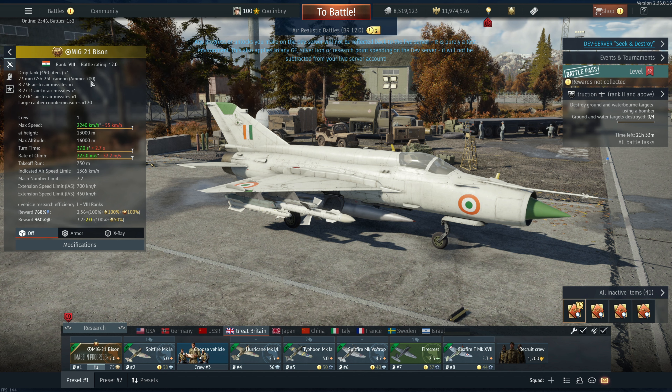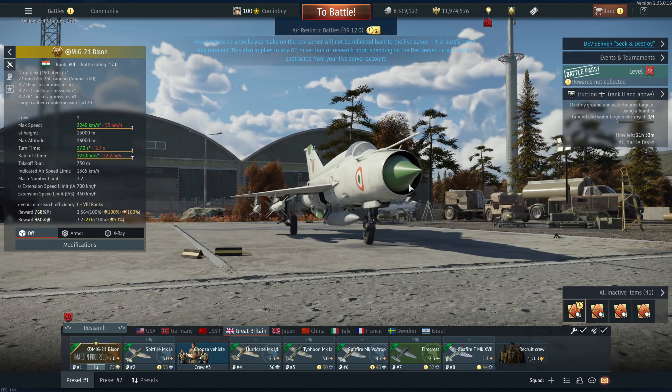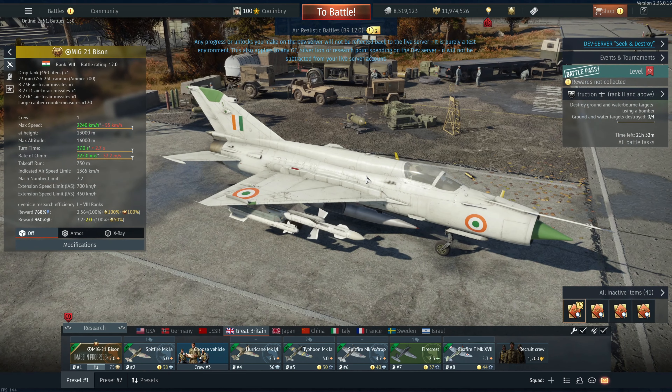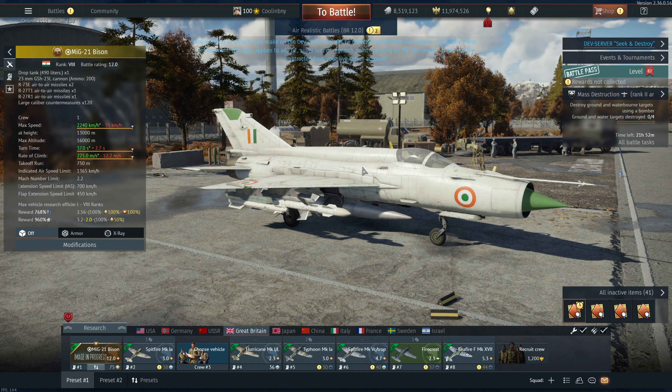Let's take a look at the weapons. You can carry R-27 R1s, R-27 T1s, and R-73Es, as well as drop tanks, some S-8 KOs, 1000-pound bombs (pound-weighted rather than kilogram), and TV-guided bombs which makes this thing somewhat capable as CAS. Overall you have a pretty competent package with this aircraft.